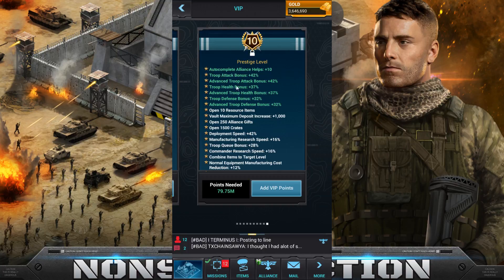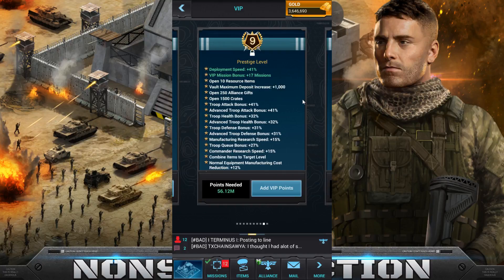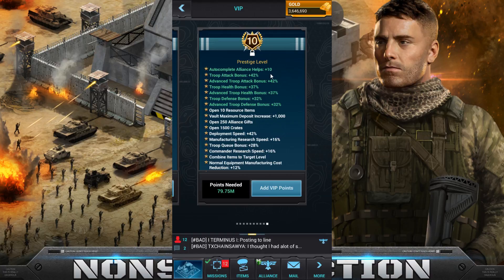This is pretty much the main feature that this comes with — once you get to level 10, this one has autocomplete 10 helps. So if you start a building or research and press that help button, you automatically start with 10 of those. If your headquarters is 21, you automatically start with 10 of the 25. Even if you're level 6, you automatically get all 10.